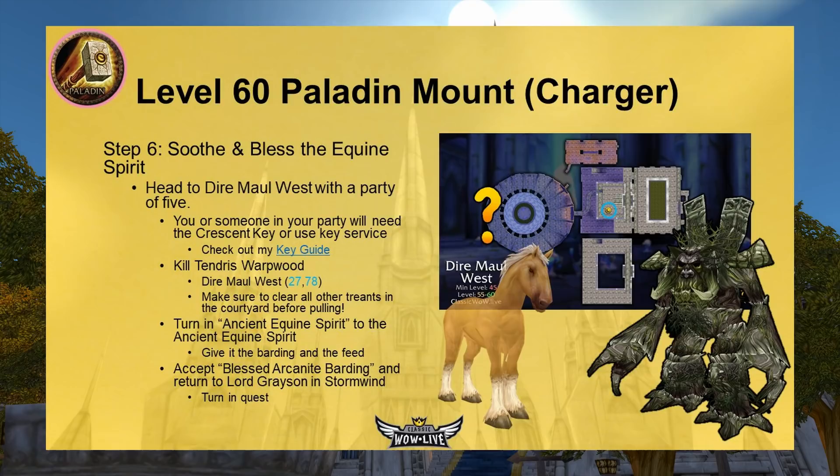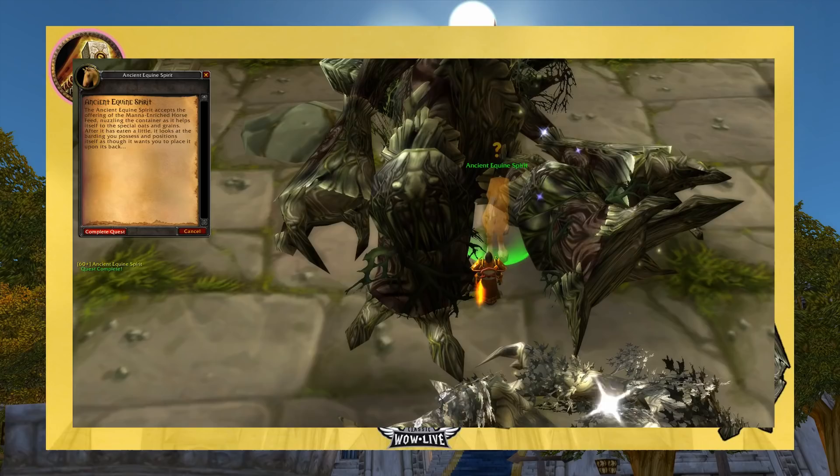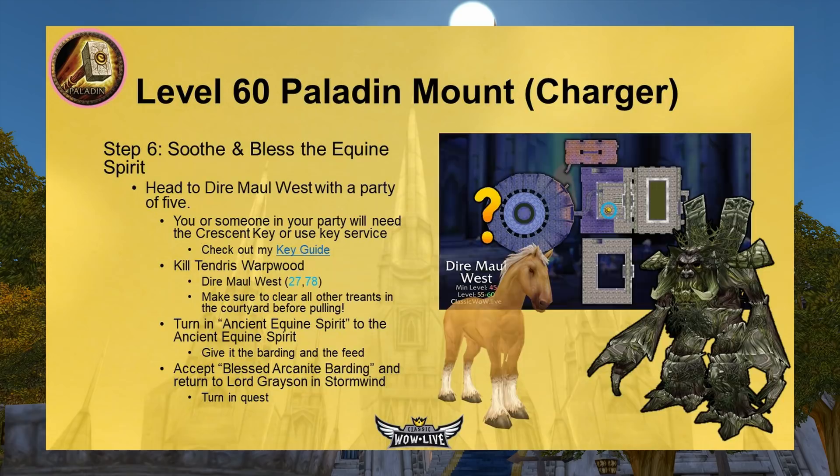With the horse feed and barding, you need to venture into Dire Maul West. Make sure you have a group of five and someone with the Crescent Key or a key service provider (rogue, blacksmith, or engineer). You'll need to kill the first boss Tendris Warpwood — a treant just past the courtyard. Importantly, before pulling Tendris, kill all the patrolling treants in the dungeon courtyard area first, as they'll pull with him. There are about seven or eight of them. After killing Tendris, the Ancient Equine Spirit appears — give him the barding and the feed to soothe his spirit.